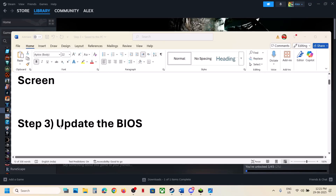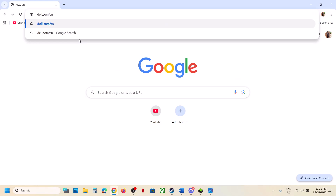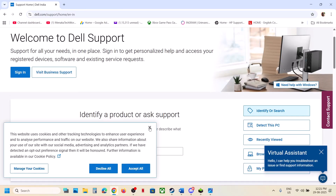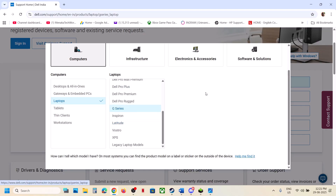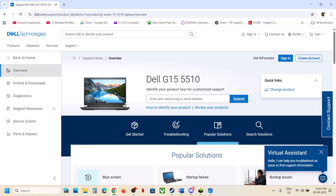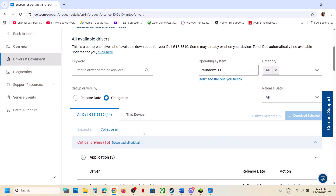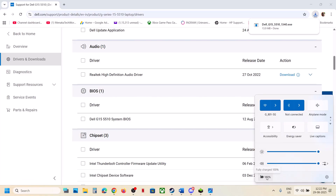Still not working, the next step is to update the BIOS — this has worked for many players. Go to your system manufacturer's website: Dell, Lenovo, HP, etc. Select your model number, go to Drivers and Downloads, find the latest BIOS, select the right operating system, download and install it. For laptops, make sure the battery is above 10% and the AC adapter is connected during the BIOS update. Your system will restart — do not unplug the power cable. After the update, log in and launch the game.